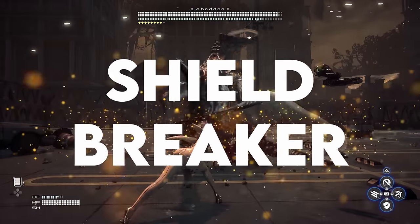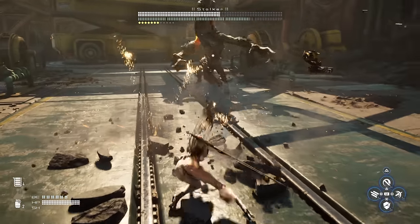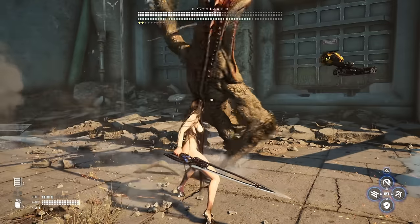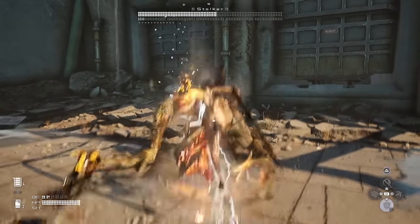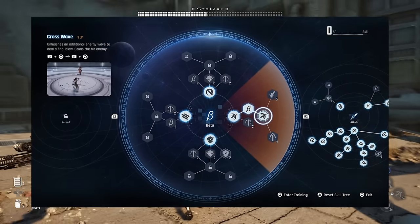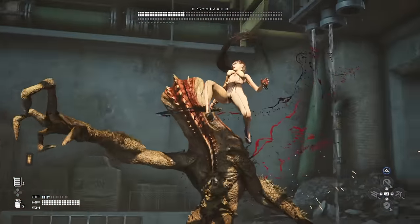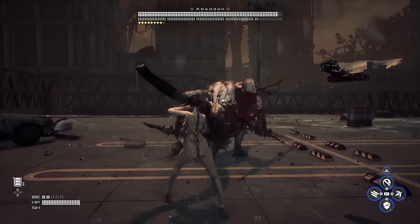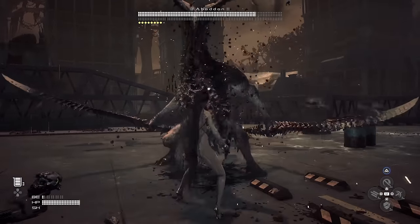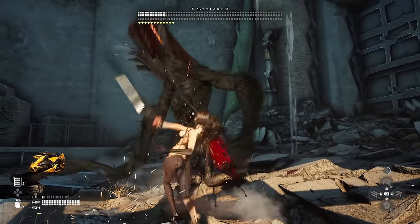Shieldbreaker I could argue is even more important than Shockwave, because every enemy in the game has a shield meter that gives them damage reduction until you take it out. As the name implies, that's exactly what this beta skill is for, and it's probably your single most reliable way of dropping an enemy shield — it only gets better as you level it up. Both Shieldbreaker and Shockwave only cost one point each to unlock, but every add-on after that costs an additional skill point, so by the time you get to the last upgrade, you're spending five skill points on just that one. Maxing these out won't be a small task, but it's a good goal to work toward.